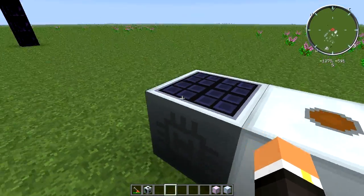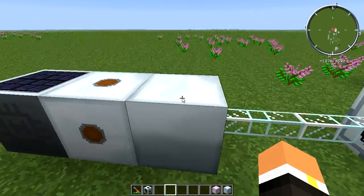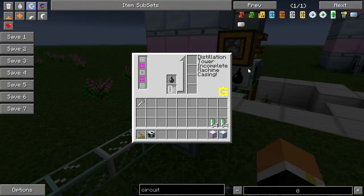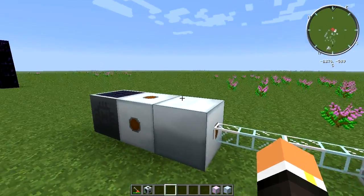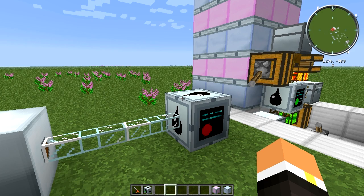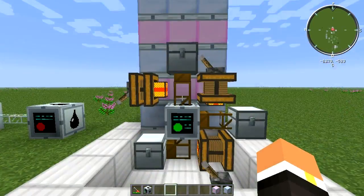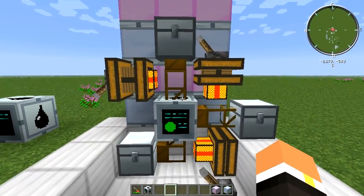Here I have an ultimate hybrid solar panel hooked up to an MV transformer, hooked up to an MFE, with glass fiber cable running over to the distillation tower. I recommend using an MFE because if the machine doesn't receive enough power it won't make any progress, and you don't want to be deadlocked because it doesn't have enough power.